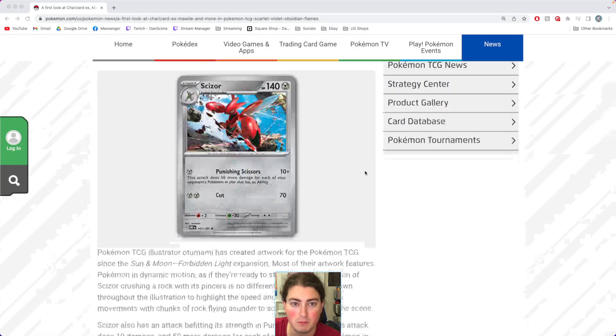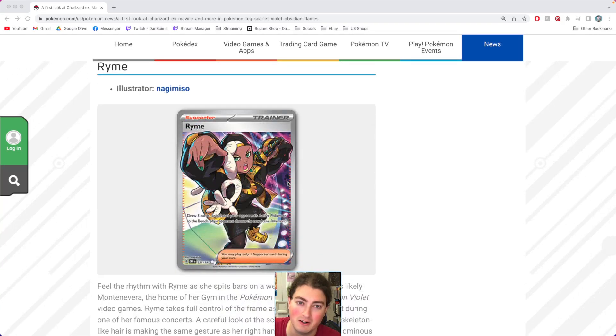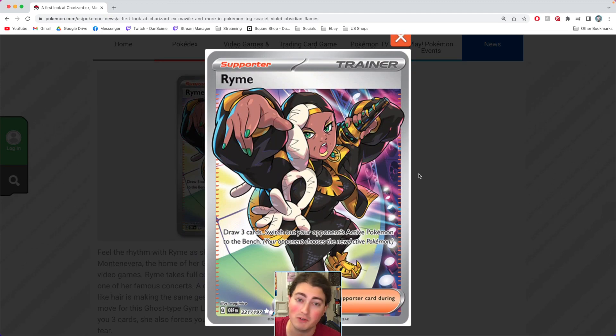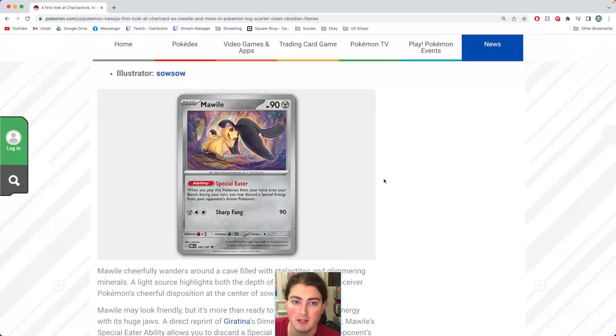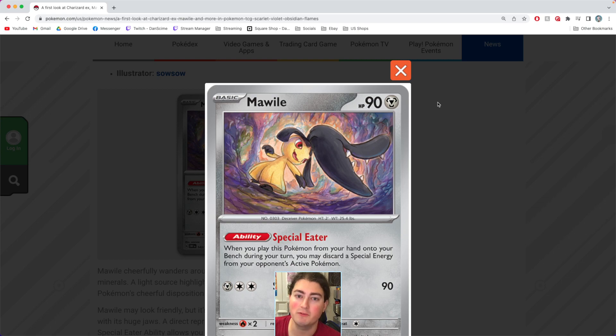Basically, the front page of pokemon.com is showing off some Obsidian Flames. You've got this new Ceasar card. There's also a trainer called Rhyme — I never played through the Gen 9 game so I have no idea who this is. That's going to be, I'm assuming, a full art trainer, not an alt art — it looks more like a full art for sure. And we got a Mawile, it's got that cave look that Beldam from Silver Tempest had, and I'm a huge fan of that — pretty niche but beautiful.